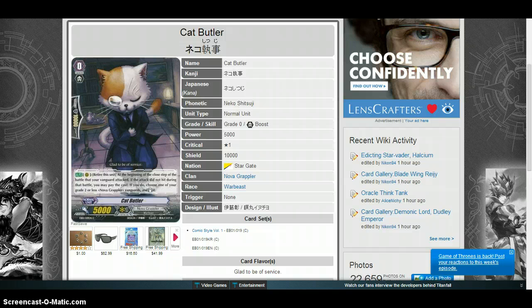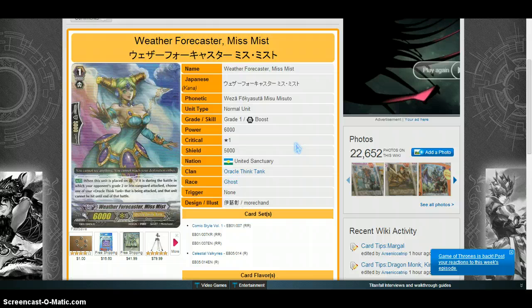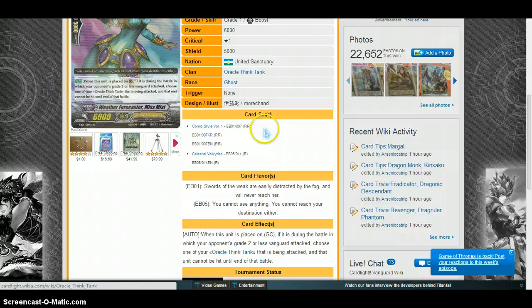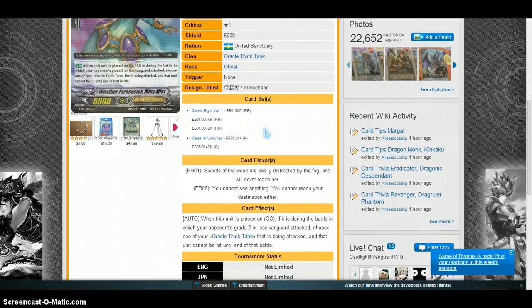The second card getting a lot of attention is Weather Forecaster Miss. This card was released in EB01 as well. She is an Oracle Think Tank grade 1 with 6k power. Her ability reads: When this unit is placed on guardian circle, if it is during the battle in which your opponent's grade 2 or less vanguard attacks, choose one of your Oracle Think Tank units that is being attacked — that unit cannot be hit until the end of that battle.